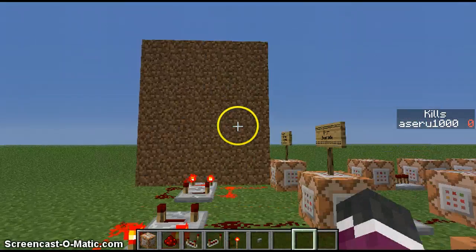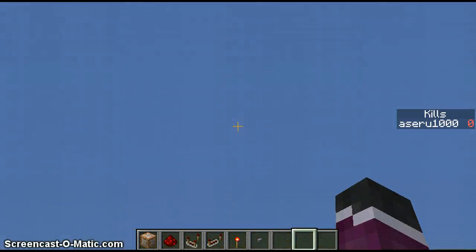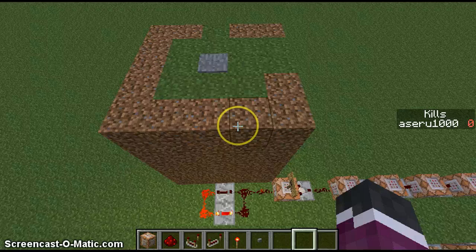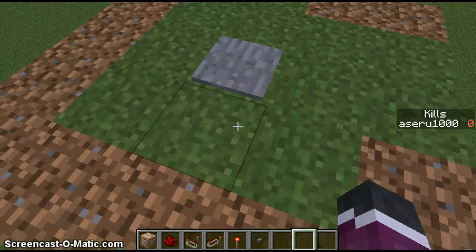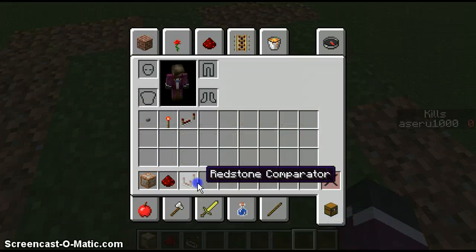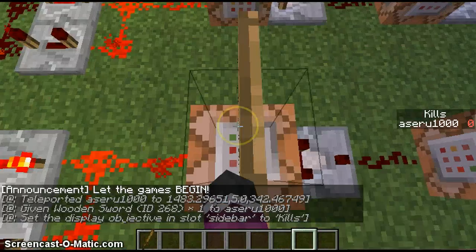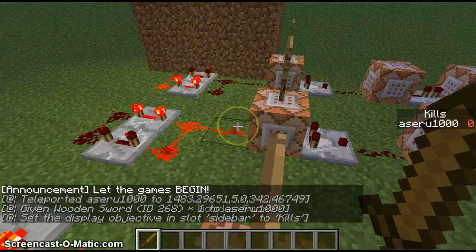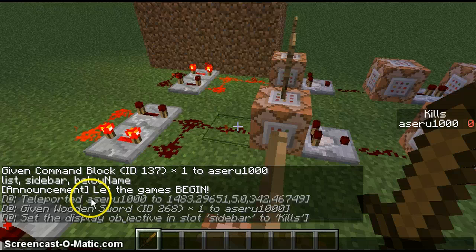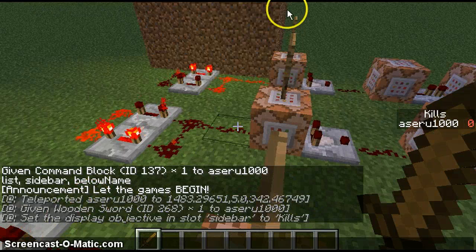I've got a little setup here — when you step on this pressure plate you get given a wooden sword and you get teleported. I've also renamed the command block to 'announcement' and it teleports me, gives me a wooden sword, and does all this stuff.